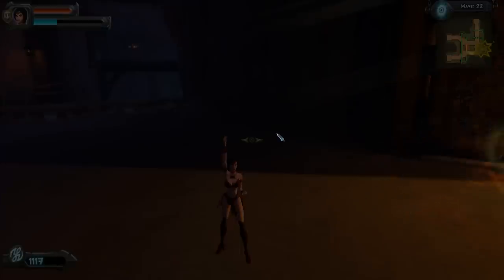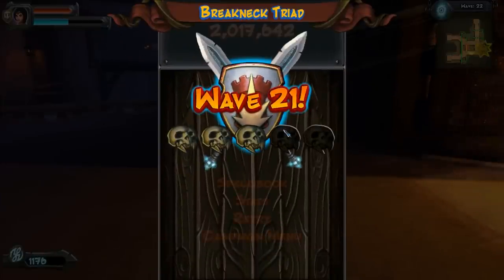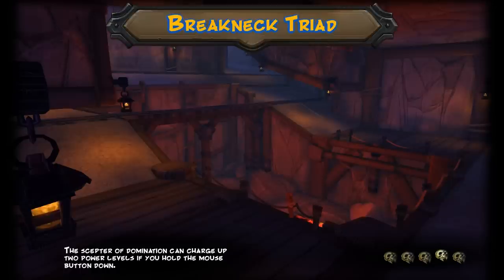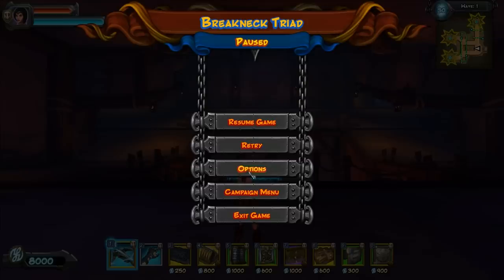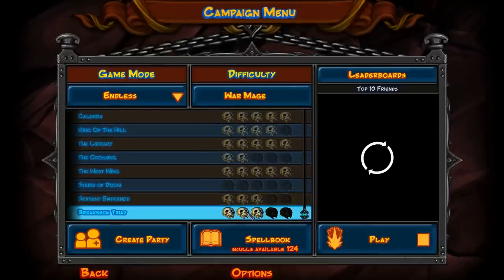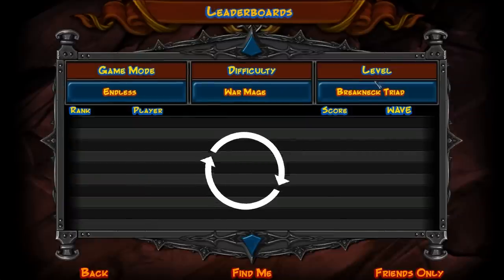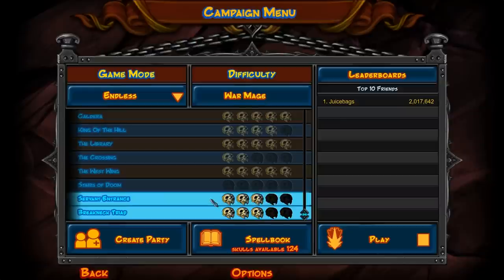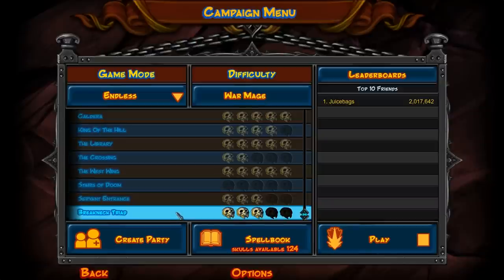Alright — I only made it to wave 22, which is fairly pathetic, wave 21 even. But I did get 2 million. Let me go back and look — I think that may have given me a high score. Breakneck, number 1. So, two out of three so far with one more left to do in the DLC. Servant Entrance I made number 1, Breakneck Triad number 1. Thanks for watching — please subscribe, and if you liked the video and the strategy, please click that like button. Thanks again.